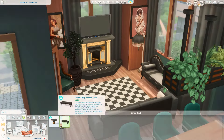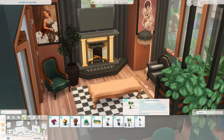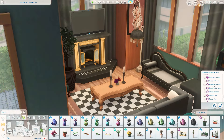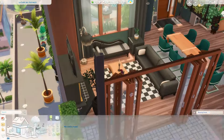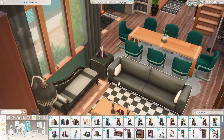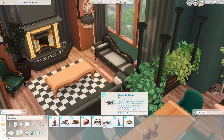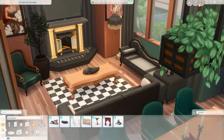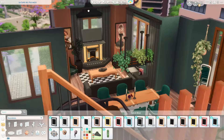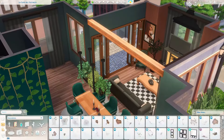We're also popping a TV up here, and some of the things I'm changing the height of, I had to use BB moveobjects cheat and the 9 and 0 keys to raise them, because the tool mod has not been updated yet. That's okay — modders have lives and things to do. If you do download this build — it is available on the gallery — some things may be floating. I did my best to work around that.